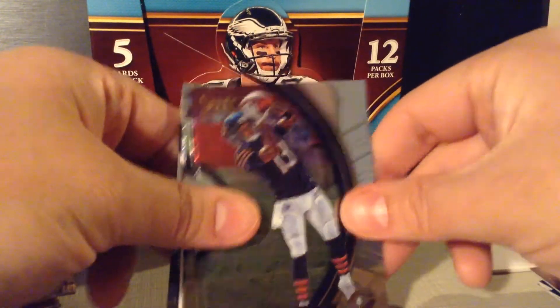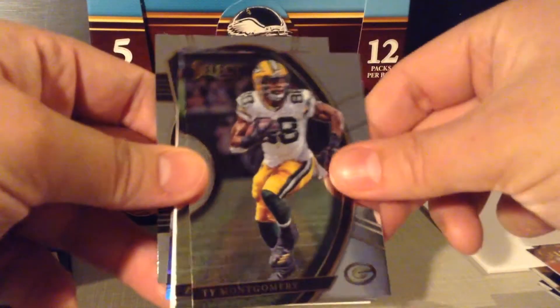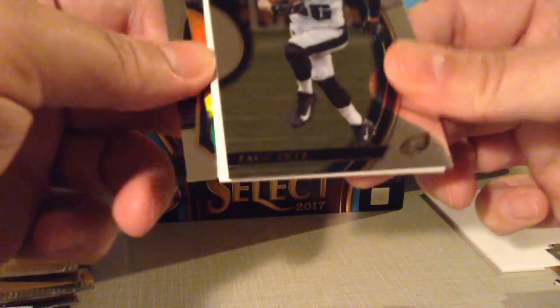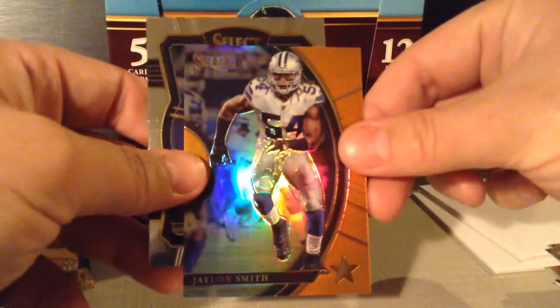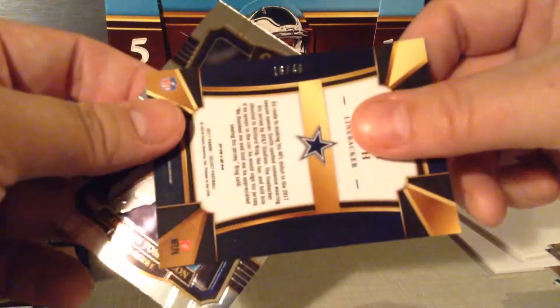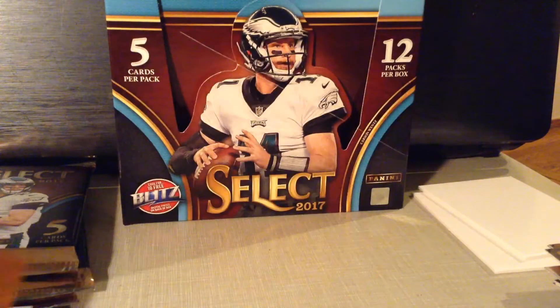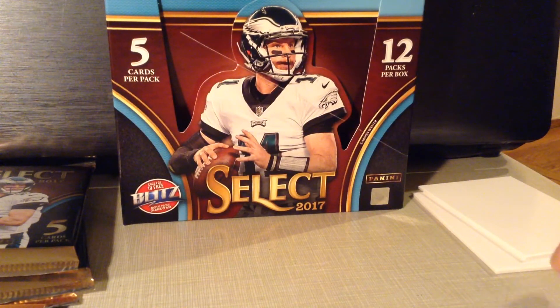It's a dummy. Kendall Wright. Ty Montgomery — Super Bowl champ. Zach Ertz. Jalen Smith, Notre Dame guy, numbered to 249. Nice. And LaDainian Tomlinson.